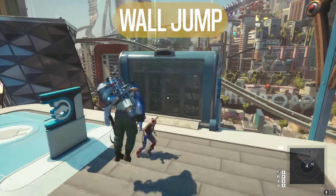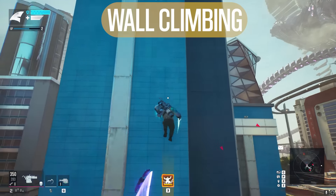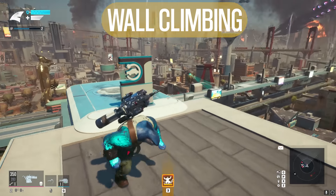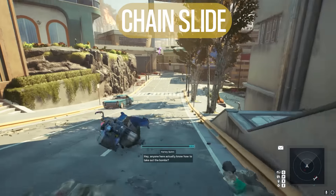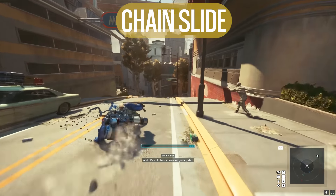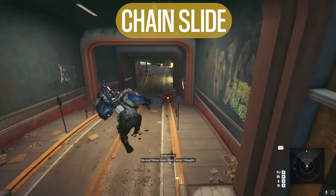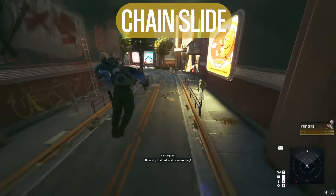You've got wall jumping — jumping at a wall, then jumping again when hitting it to bounce right off. And you've got wall climbing: just keep holding the button down to zoom to the top of any building or structure, unless the architecture gets kind of weird at the top. You can chain sliding and gain decent momentum on a downward slope — just hit jump, hit the slide button, then repeat. Find a nice long downward slope to practice sliding around like Tom Cruise in Risky Business.